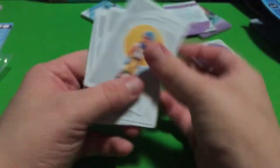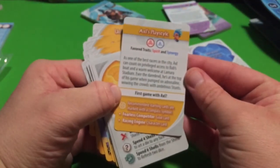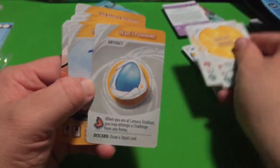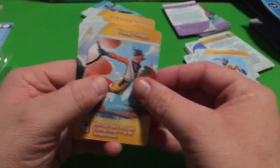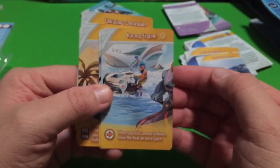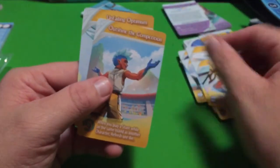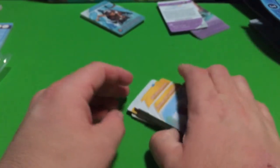The last playable character is Axel. His cards include: Braces Positioner, Pushing the Limits, Young Prodigy, something Heritage, Local Champion, Racing Engine, Shell Wager, Outshine the Competition, and Unfading Optimism. Those are all of Axel's cards.